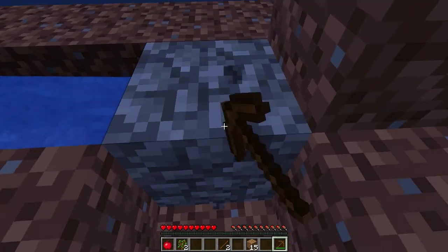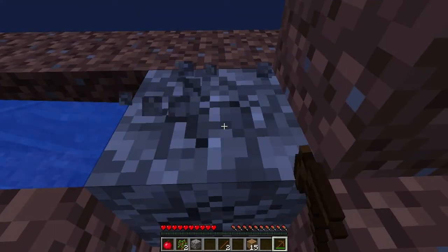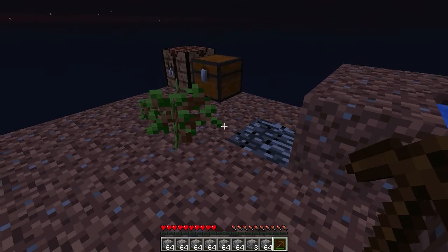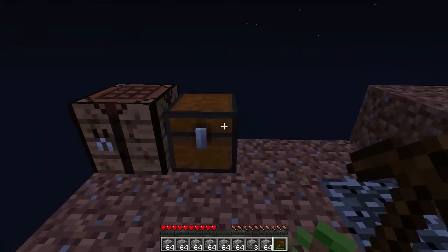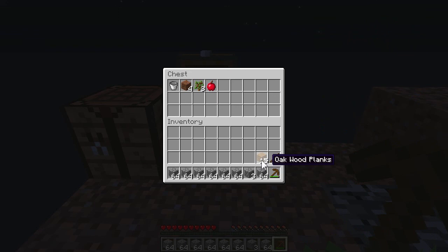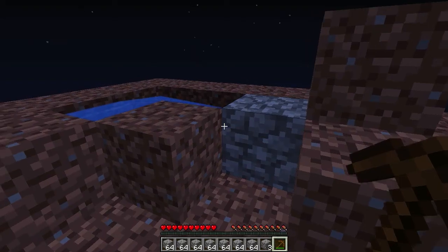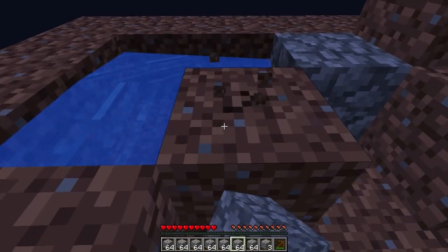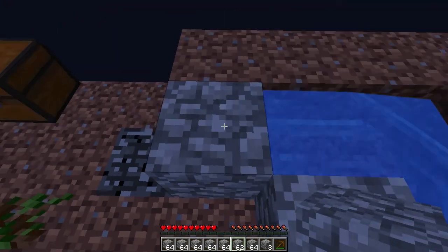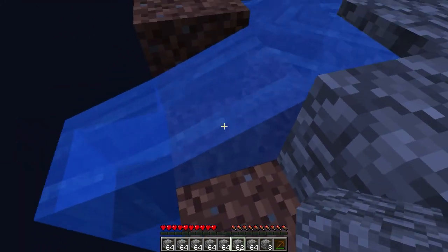Oh, that burned - but as you can see the cobblestone generator actually works, so that was great! Oh, another sapling - it's raining saplings! I'm gonna save the apple. I've got a lot of stacks of cobblestone, so what we're gonna do now is save the dirt - we're gonna need it when we create a wheat farm, melon farm, or whatever.